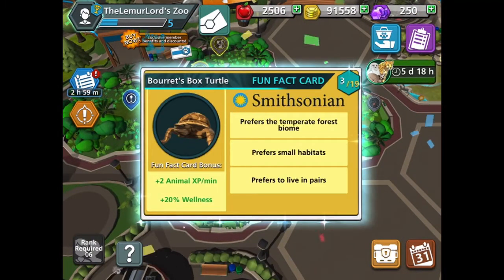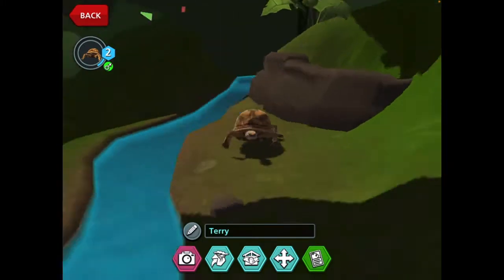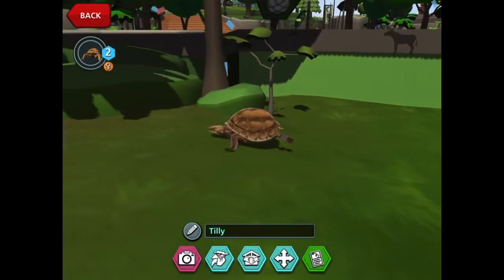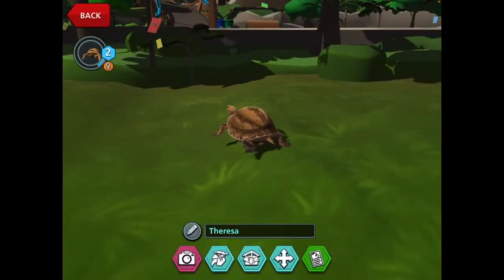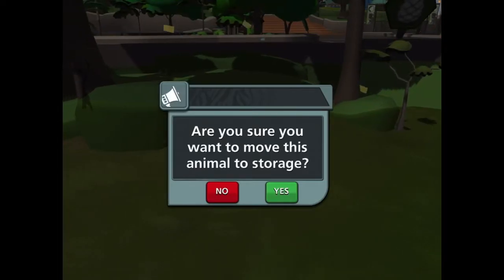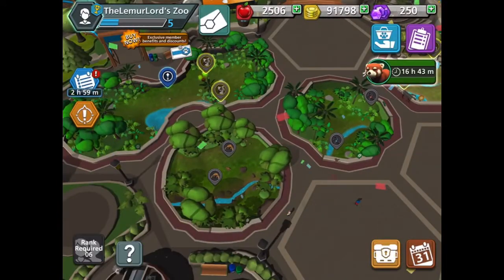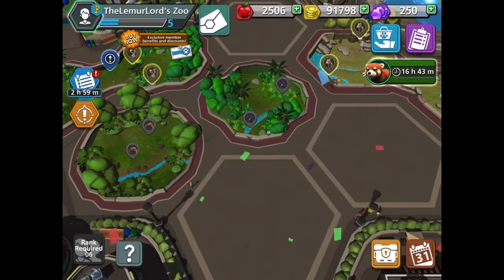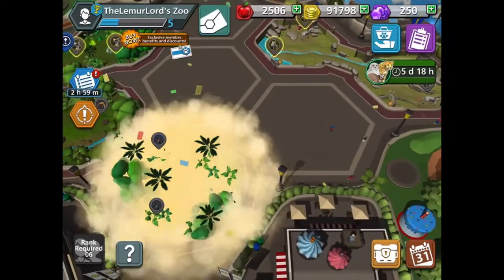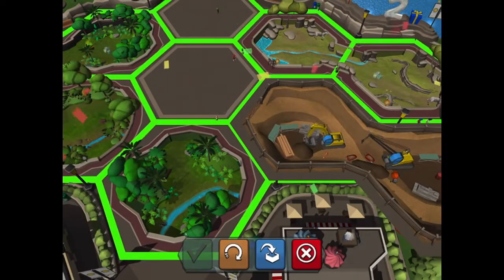So let's try that. It prefers to live in pairs — well, I put three of them in there, I don't know how happy they are going to be about that. So one of them — Tilly — has the better name obviously, so Teresa's got to be moved to the animal storage. But if we just move this, we can get a medium habitat right here and then we can just build one of these.